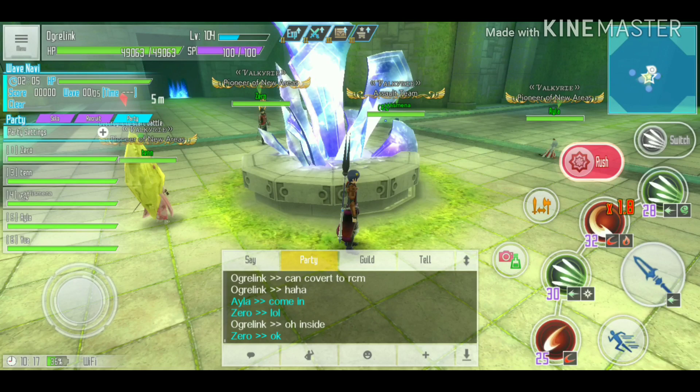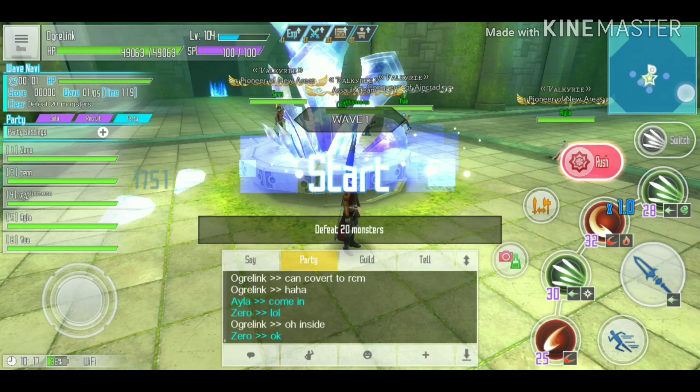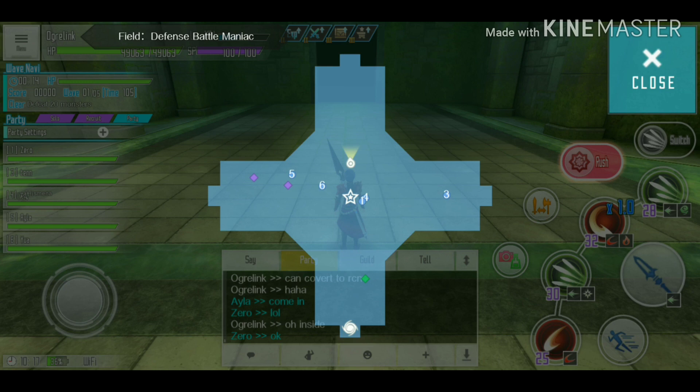For maniac level 110, you'll likely need a full party. The first tip is to wait for all party members to arrive before destroying the crystal — the timer keeps running, so make sure everyone comes in at the same time to maximize points based on clear time.